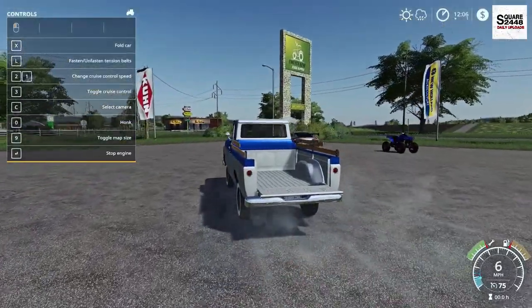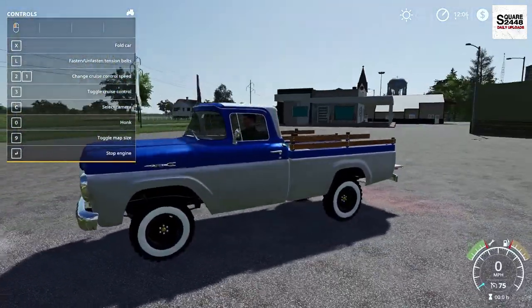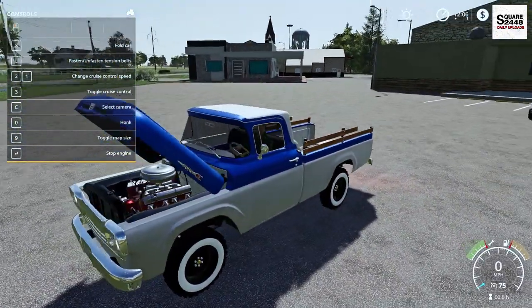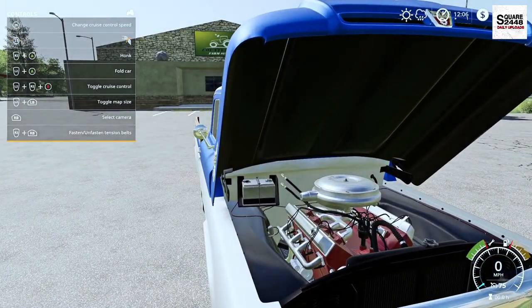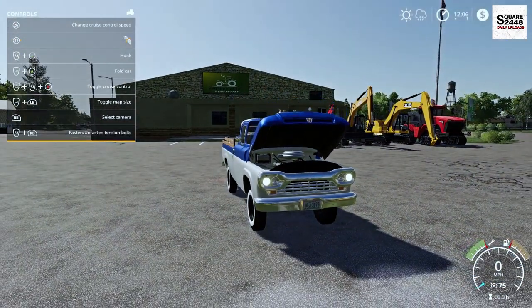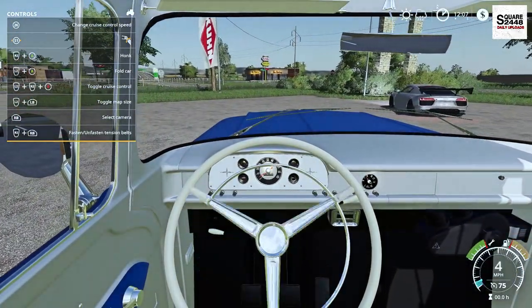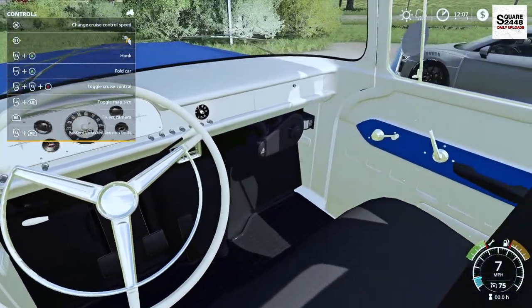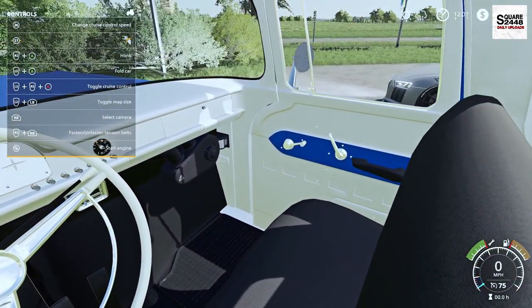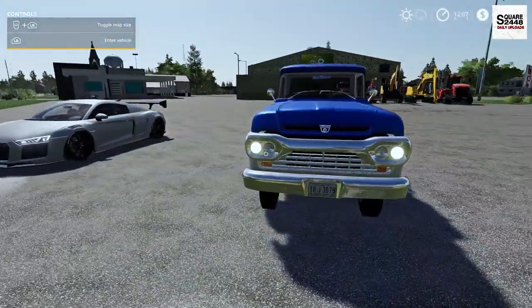We do have a working tailgate, and there are straps in the bed. Overall this is a pretty sweet vehicle — very detailed. Wow, that is a pretty cool engine with a little bit of vibration to it. On the first person view there's a working steering wheel and gauges, and the pedals work. This is an old classic — I'd definitely want to see this at an old classic truck show.